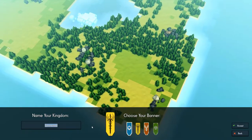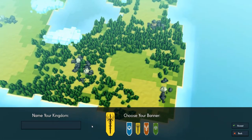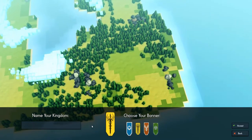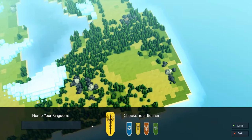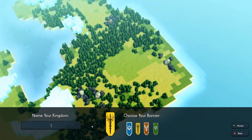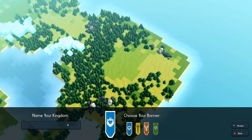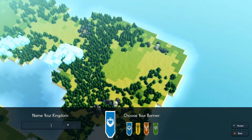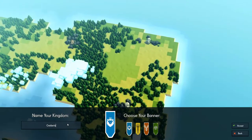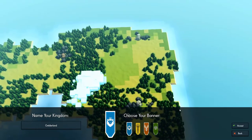Let's go with the sword banner. And now we get to name our kingdom. I'm not very creative when it comes to names. Let's just call it Gelderland. How about that? This is the kingdom of Gelderland.